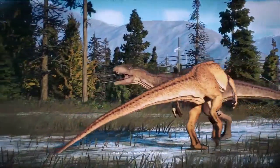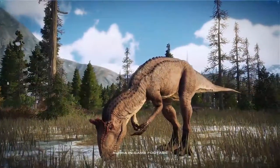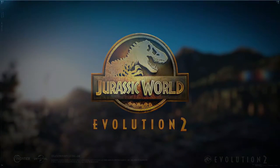The name Cryolophosaurus means frozen-crested lizard, because of the small crest on its head. It was also called Elphosaurus.